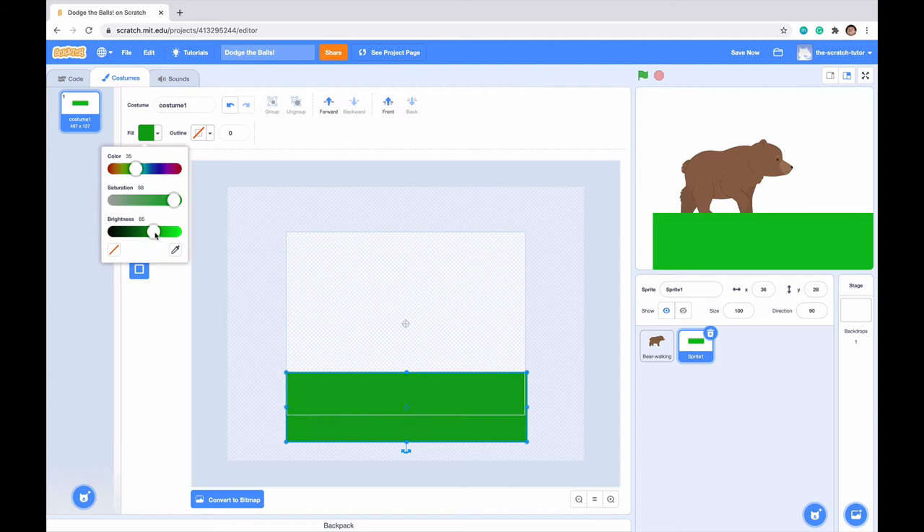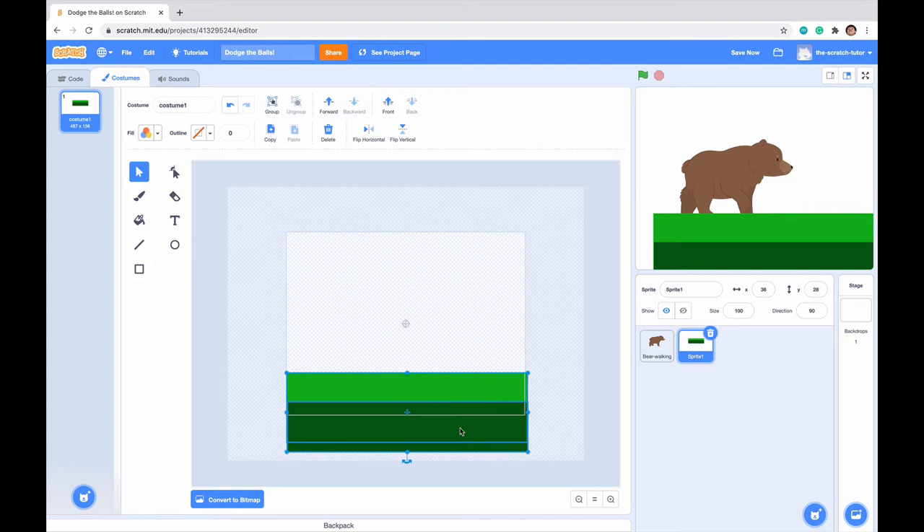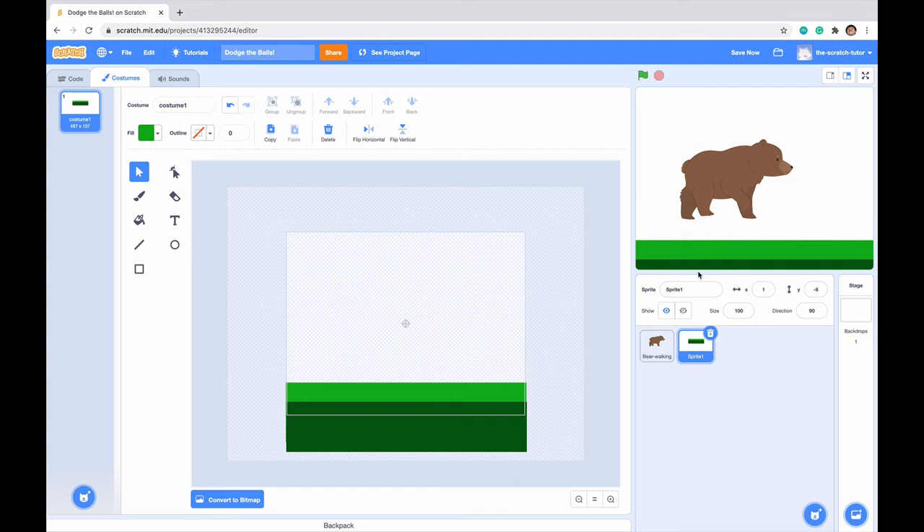It fits on our screen. Let's make another rectangle and make it just a little bit darker than the first one, then drag it slightly lower down. Select both rectangles and move them so they fit at the bottom of the screen — it looks like some sort of grass. I'll shrink the upper part a little, and there we have our grass.